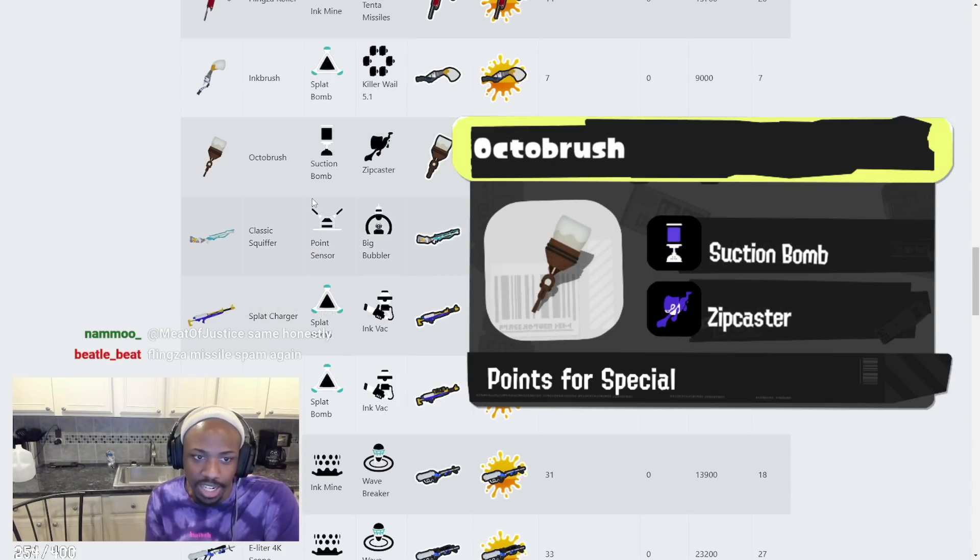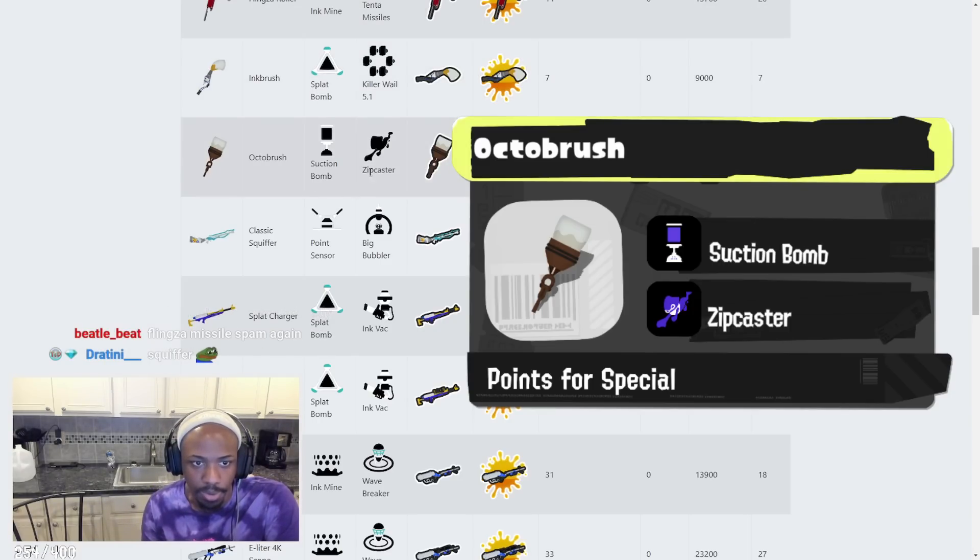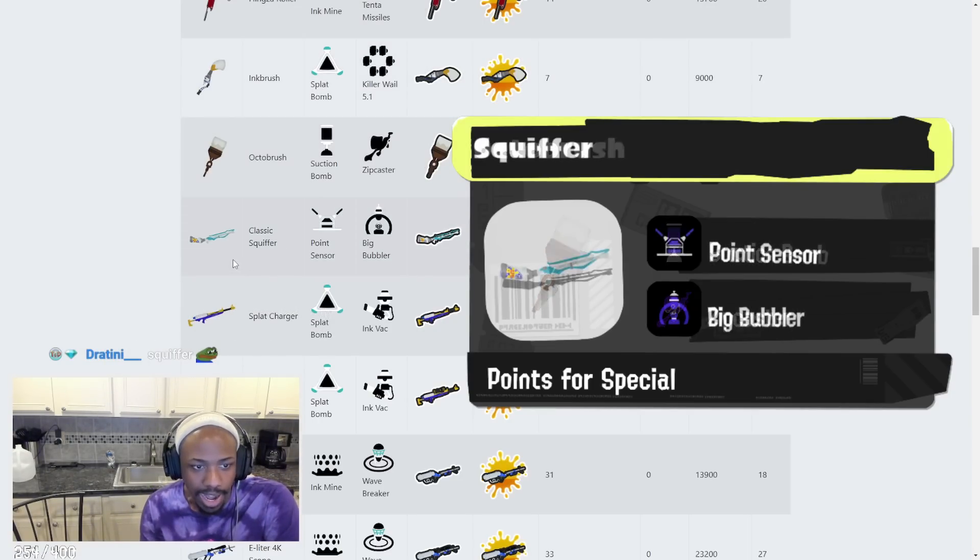Octobrush has Suction Bomb and Zip Caster. We love to see that — we've seen it in the turf war trailer already. Suction Bomb's always a good sub, and Zip Caster with this kind of weapon works pretty well.